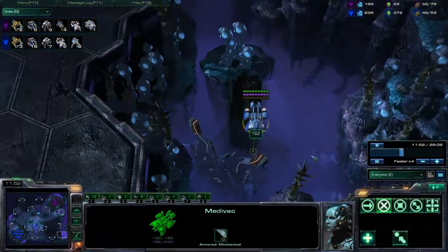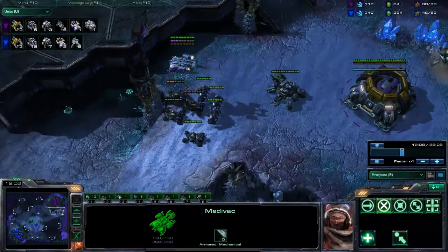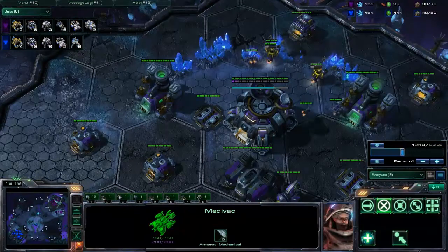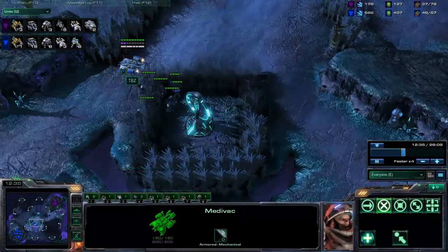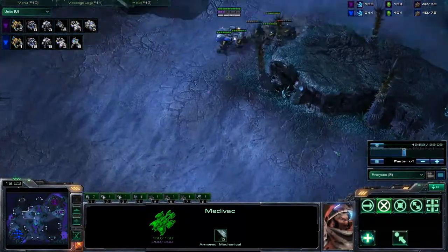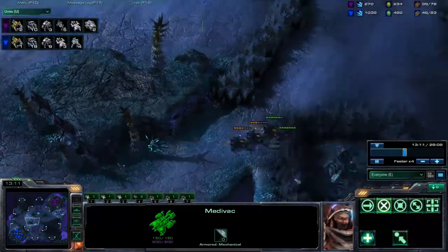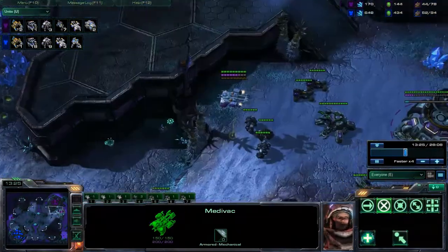I'm trying to continue my map control and keep that medivac away from Daniel's base. He's got siege tanks up, so he's going to start recovering from the damage he took. I know there's not going to be an attack coming, so I'm going to go and continue my harass if possible. Now that medivac gets spotted but nothing really happens — I try to take out a few hellions but that's it.